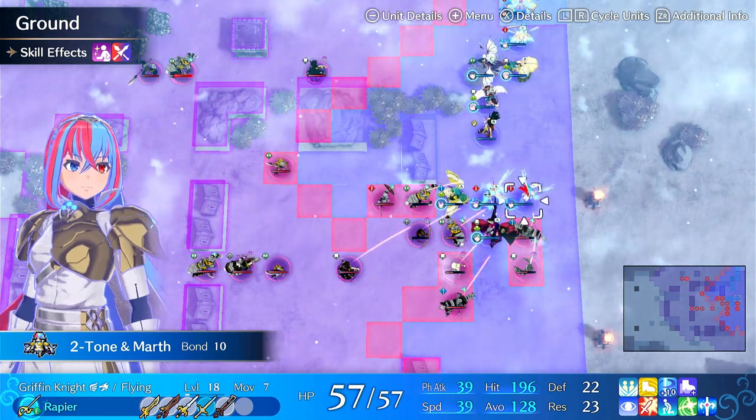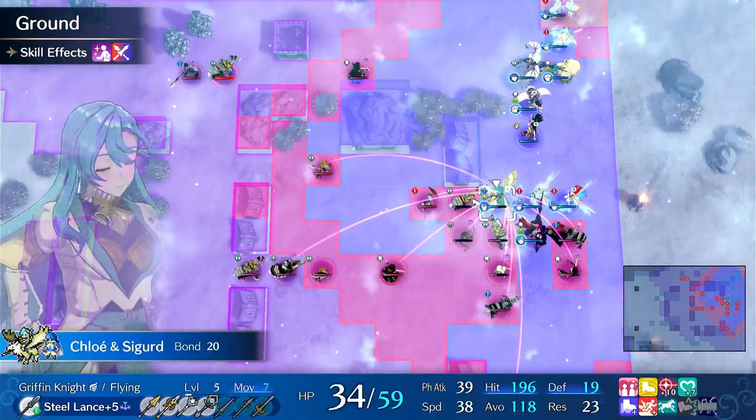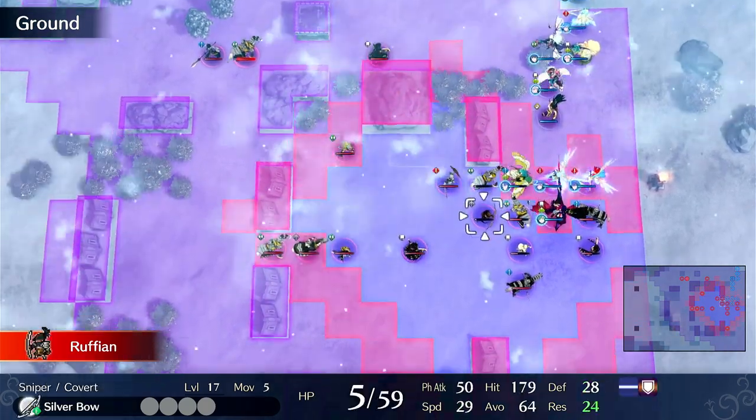Do archers really counter flyers? This is something that is technically true in terms of mechanics, but in terms of actual gameplay, I don't think it's the case.